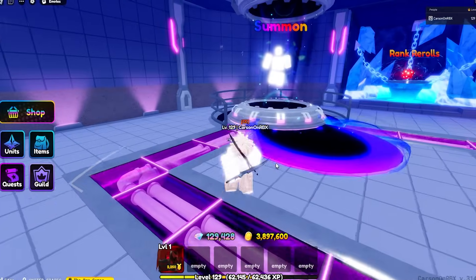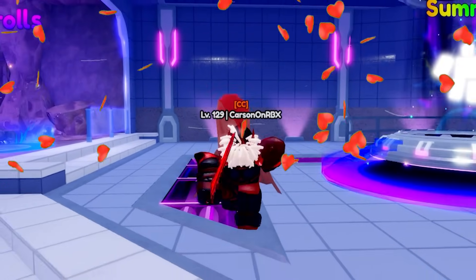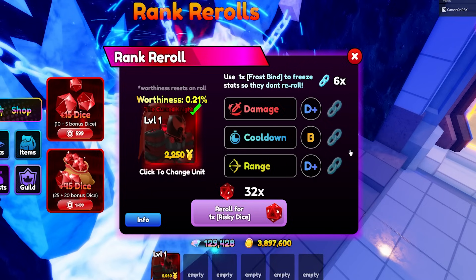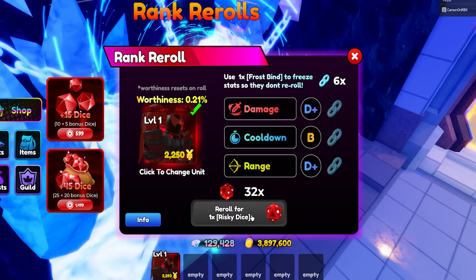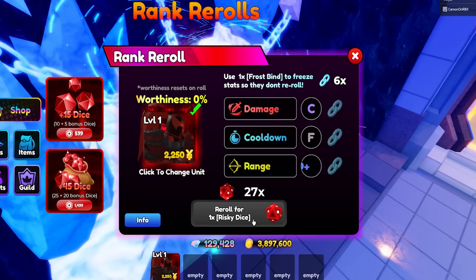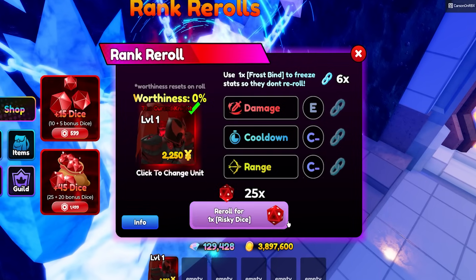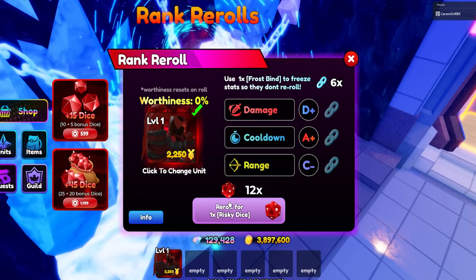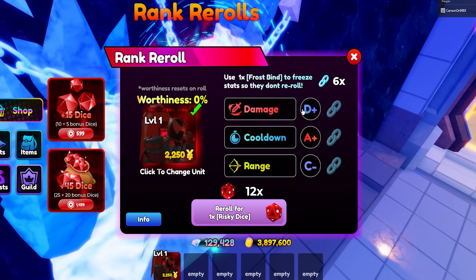Now that we have the Igrus, look at this unit - look at this skin, this is so clean. First things first, we have to try to make him pretty strong. He has a B right now, worthiness 0.21. I'm going to go roll and see if we can get an S. We got A+ cooldown - definitely going to keep that. That's going to be an S when we can do that.